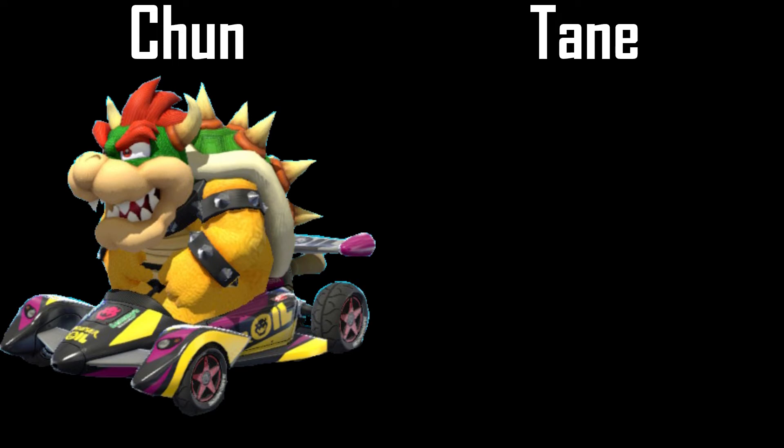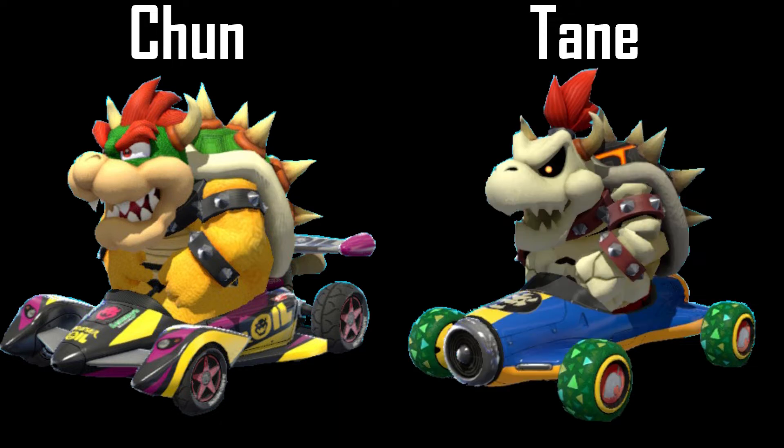Chun uses the combo of Bowser with the Circuit Special kart, Slim Tires, and the MKTV Parafoil. Tane uses Dry Bowser with the Mach 8 kart, Leaf Tires, and the Cloud Glider.